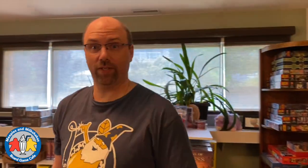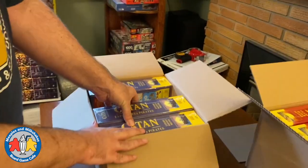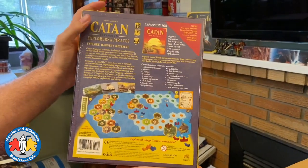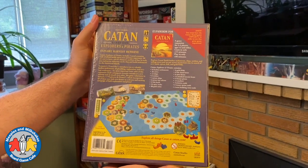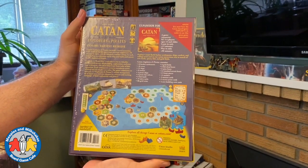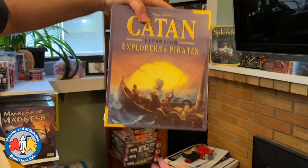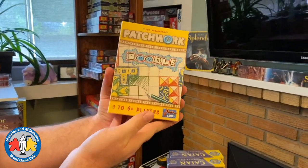We have three copies of the Explorers and Pirates expansion for Catan. I haven't played this, so I can't tell you much, but it includes five novel scenarios each of which builds upon your previous experience — sounds like a campaign mode, though don't quote me on that. You do need the Catan base game to play this. Looks pretty cool.